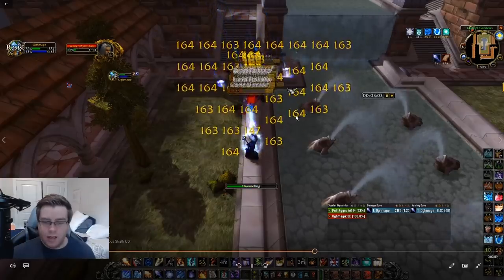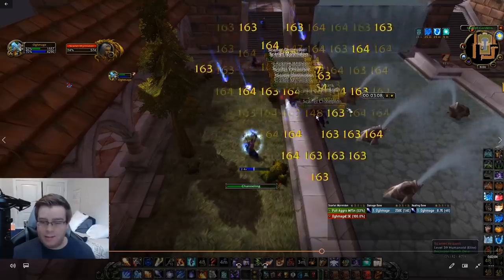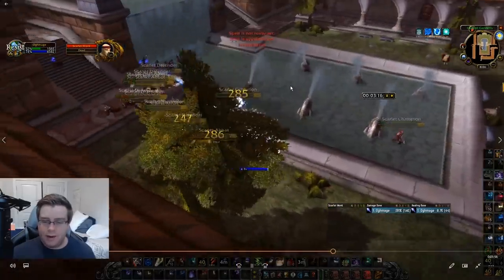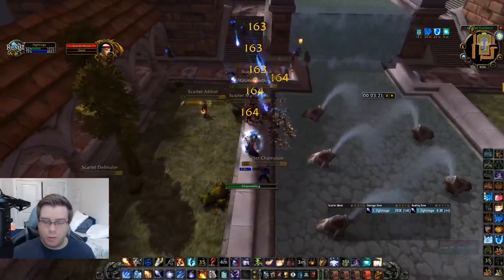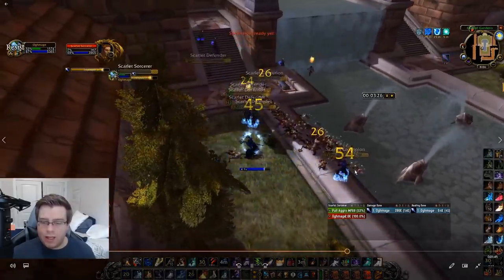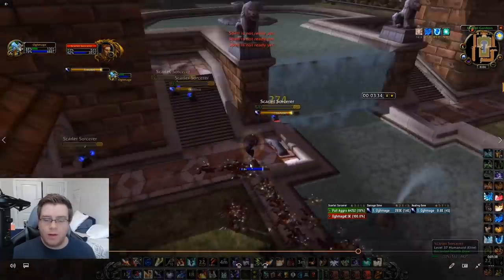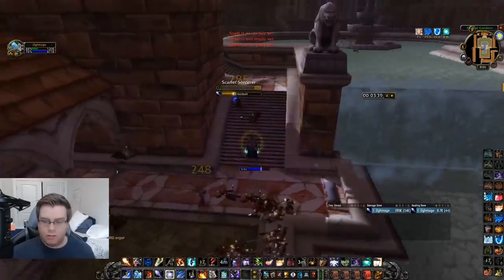I didn't use any Limited Invulnerability Potions or iron grenades — the only thing I used was a Major Healing Potion because I almost died, but that will very rarely happen; that was horrible RNG. Look at this — this is a very easy safe spot. If you don't have great gear or you're still getting used to the pool, this is a great option. Even if you get a resist, just let that mob come a little toward you, jump off, and it runs right back through the other mobs. Then you just Blizzard them — it doesn't even matter if mobs resist.